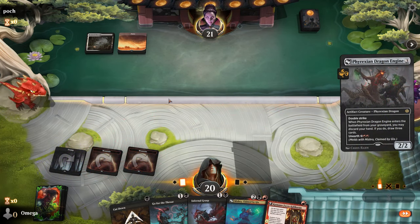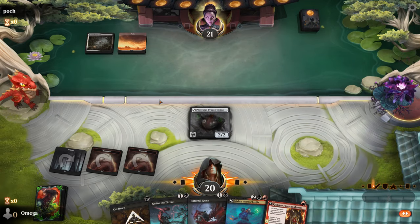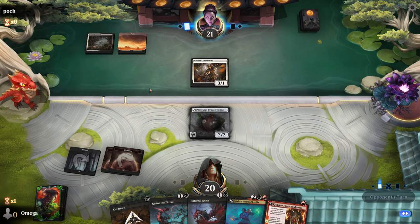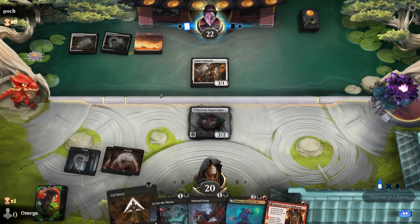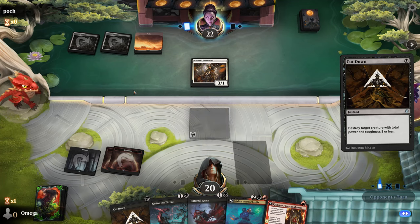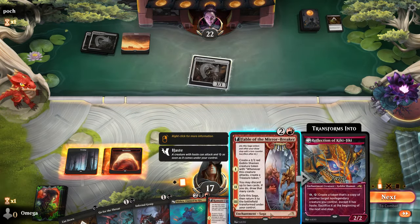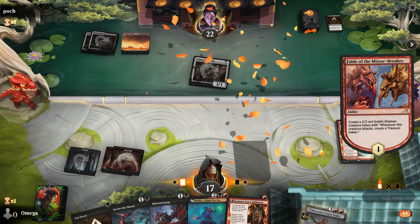We have to do it — it'll die the same. They usually play Go for the Throat too, so there's a chance they can't remove the artifact. Oh no, don't be this guy — don't kill my cool stuff. I hope he taps out fully because then we can use Cut Down on the next turn. It dies to Cut Down — definitely not a great trade for us so far.